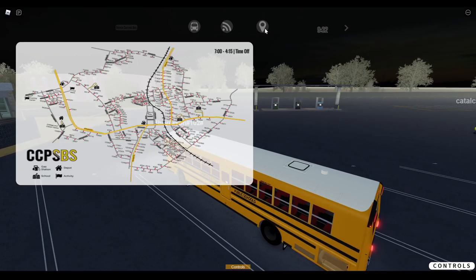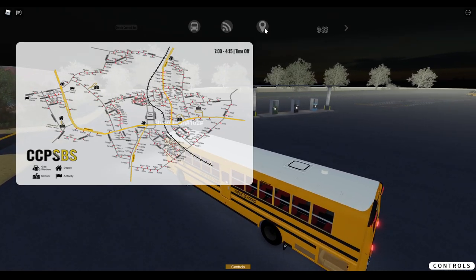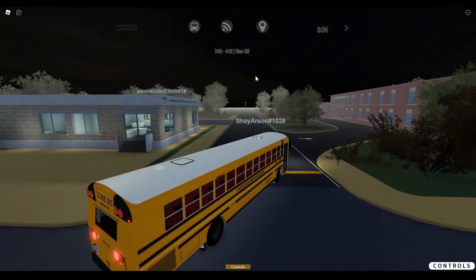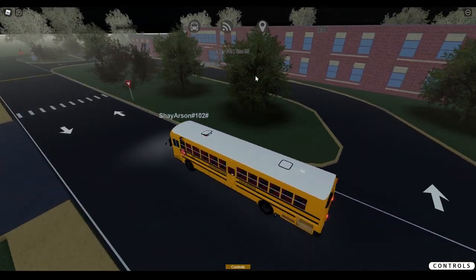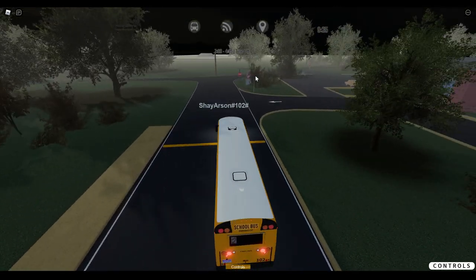Let's see if we can pull up the map here. It doesn't show me where I'm at. Depot is right there though. So this is the college career center, I think. College career center — yeah, okay, cool. Alright, so the map seems to be pretty big.